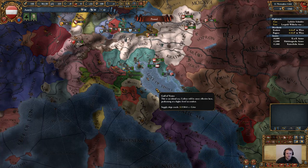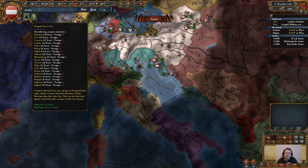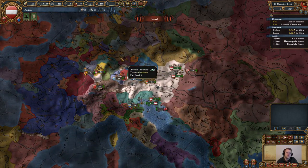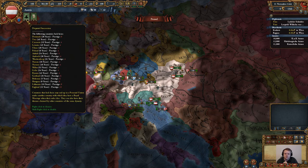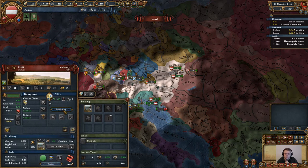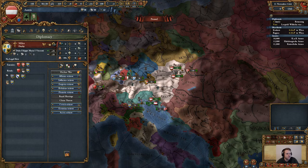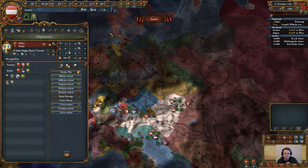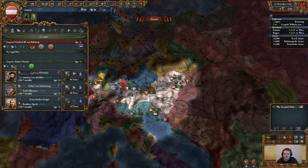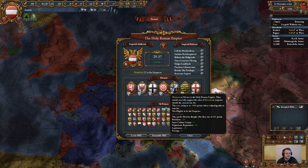If we hover over disputed succession, we can see that a lot of monarchs inside the world right now do not have an heir. Milan's king is 52 years old, so we are going to send over a royal marriage. We only have five diplomatic relations slots. We are going to speed up to level three. We did get an empress. Bohemia likes me, Brandenburg likes me — these are all electors, which we need to win favor over.